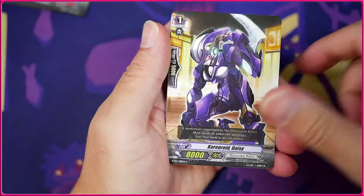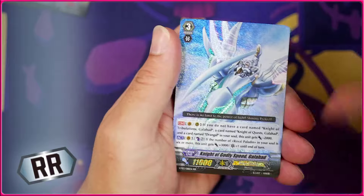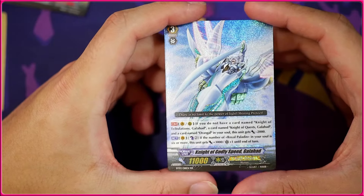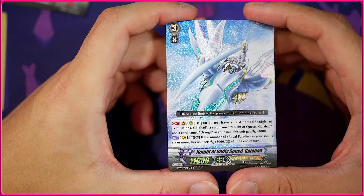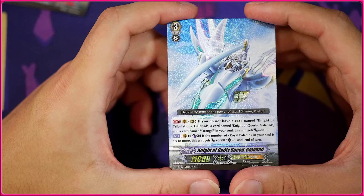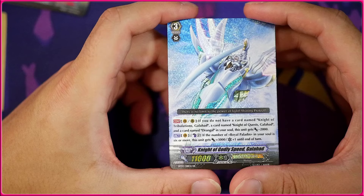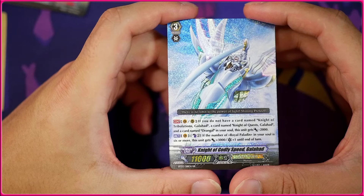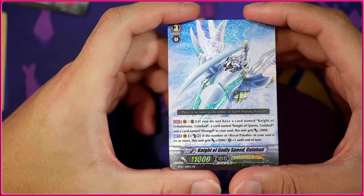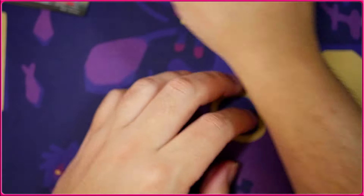Got a Flame Edge Dragon, Karenroid, the Dynamite Juggler, and we're actually going to get the Galahad here as our Double Rare — Knight of Godly Speed Galahad. I think we've gotten all of them except the grade 0 so far. If you don't have the other Galahads this gets minus 2 soul. You can also counterblast 2 — if you have at least 6 or more Royal Paladins, this gets 3k and a crit to end of turn. And this isn't once per turn, so you can do it more than once if you manage the counter blast.